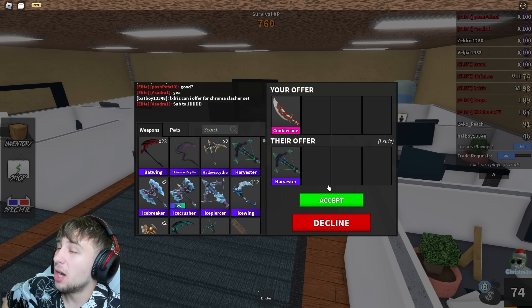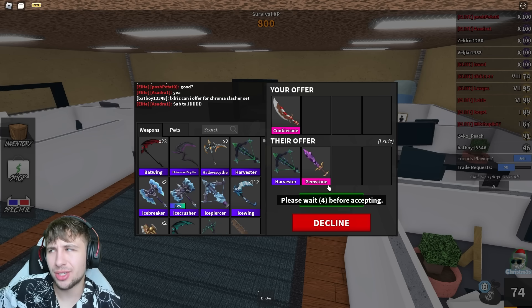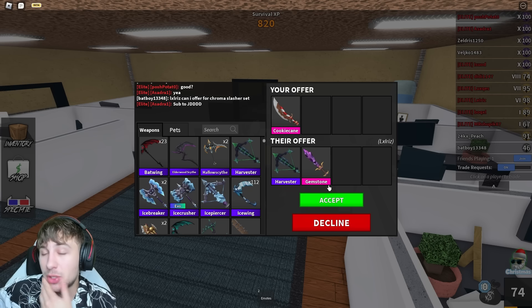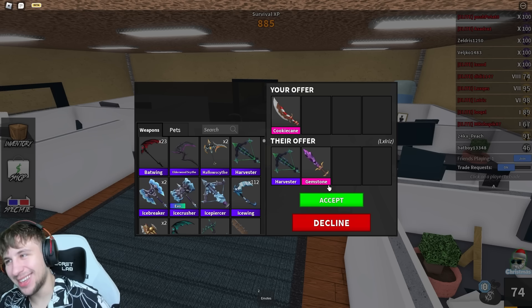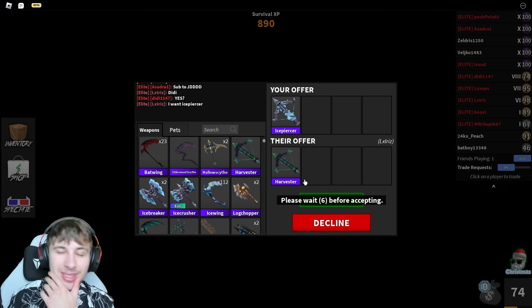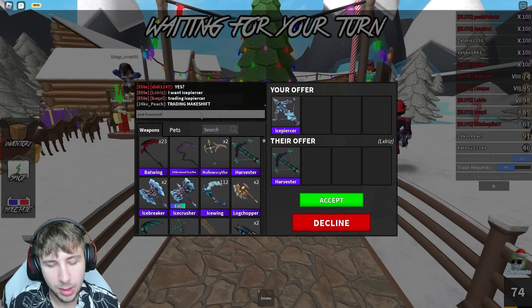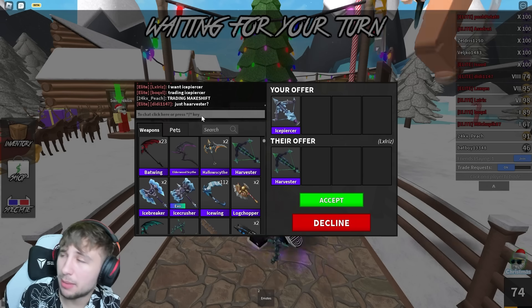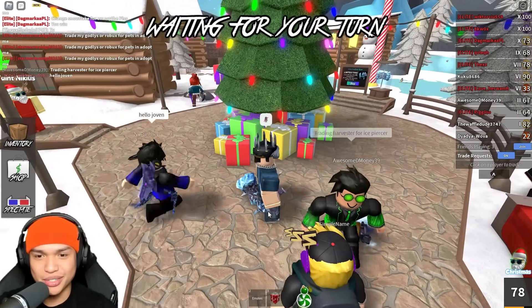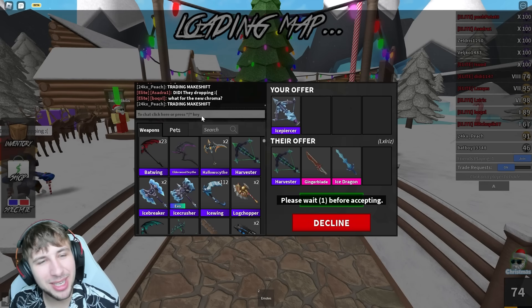This guy is offering a Harvester for the Cookie Cane right now - the Harvester is worth more than the Cookie Cane technically. He's throwing in a Gemstone too - not a bad trade, but the Cookie Cane is gonna go down in value over time and it's already going down fast. He switched over to asking for the Ice Piercer, just offering a Harvester - the Ice Piercer is about 250 more. Someone just said in my server 'trading Harvester for Ice Piercer' - they're using scare tactics, trying to scare me!